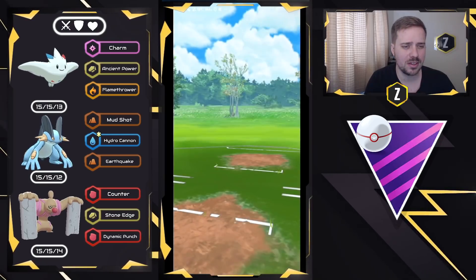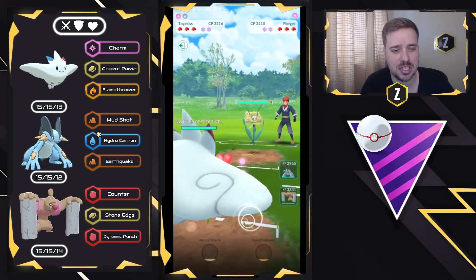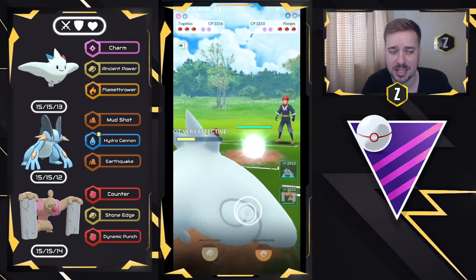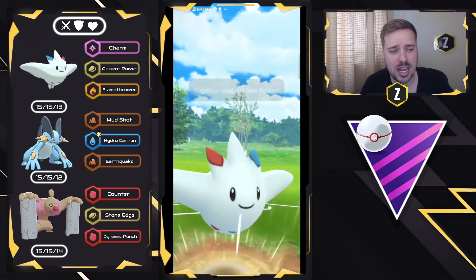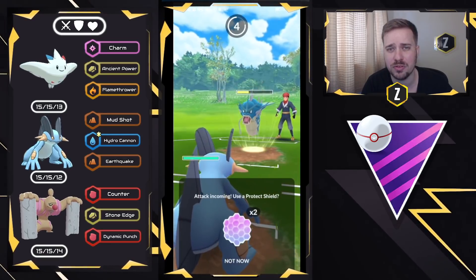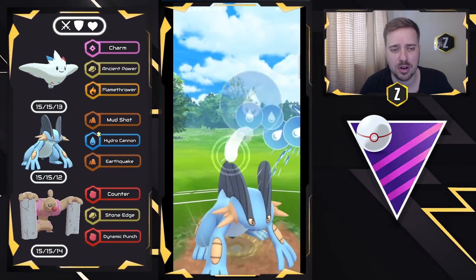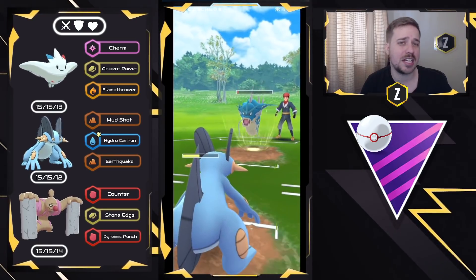Moving into the next one. We have Florges on the lead — Charm is doing a great job. I need to be concerned about double Moonblast, as it does quite a bit of neutral damage in the matchup. This Florges goes for Moonblast — that's a respectable amount. They swap into Gyarados, and I don't have a strong answer for Gyarados other than Ancient Power, Charm, and Stone Edge. We get it relatively low, so I swap to catch the charge move on Swampert, maintaining Togekiss in the back with decent health. Gyarados is within range for Hydro Cannon — I throw it and it barely survives, which is actually more ideal.